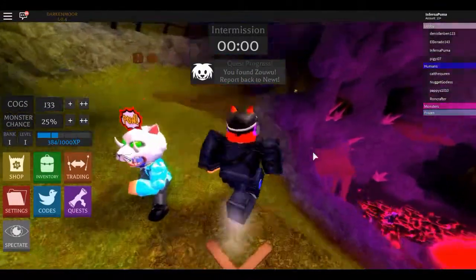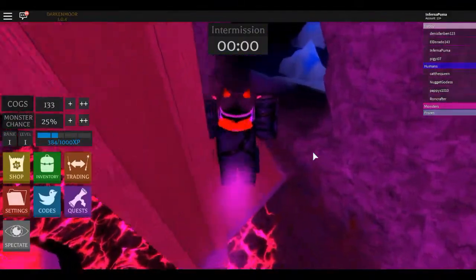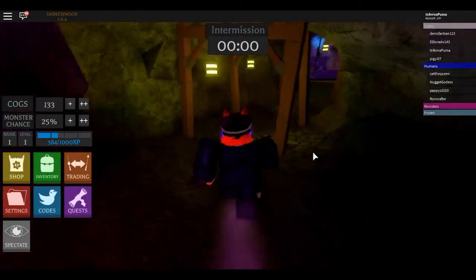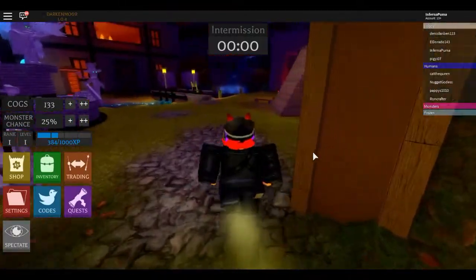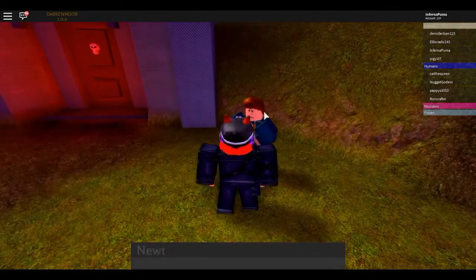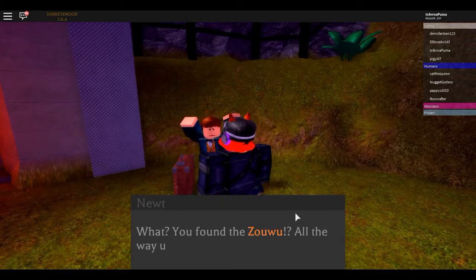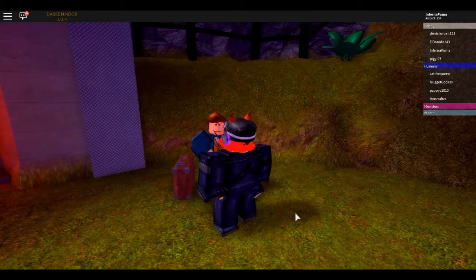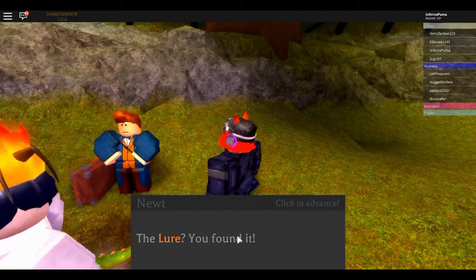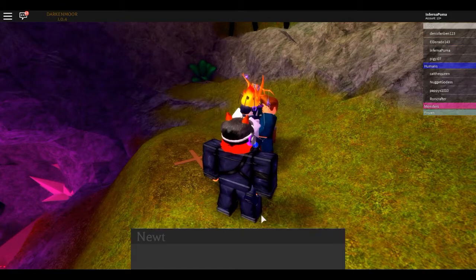And then once you do that, you want to go back to the main guy — the guy who gave you the quest. Once you do that, he's going to be happy that you've gotten everything. So he's going to teleport you there, and then he's just going to open the case up and put the lure in front of it, and the Zawu is always going to jump in it.